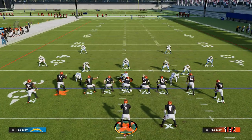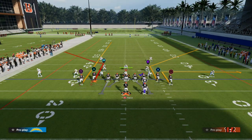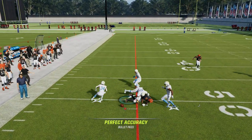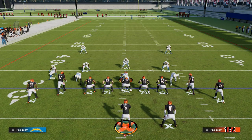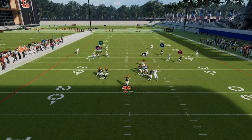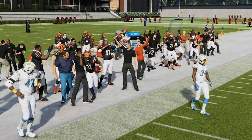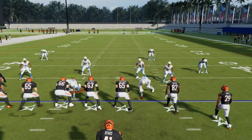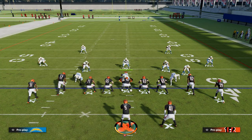When you want to flood, especially against someone running a lot of cover three or cover four — the same principle applies to both zones — you generally want to flood to the short side of the field. Cover four real quick: by throwing this to the short side, you're able to throw that. The baseline press cover-four drop is slightly better for defending a concept like this. So whatever side you want to flood, generally target the short side of the field.